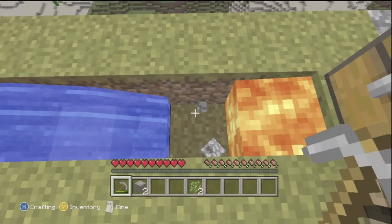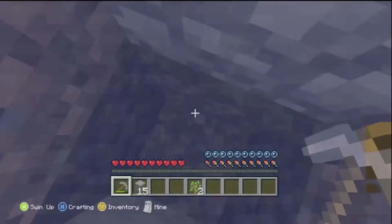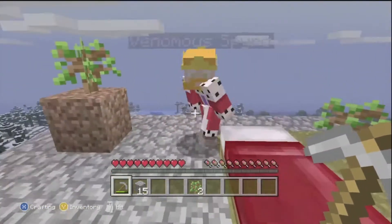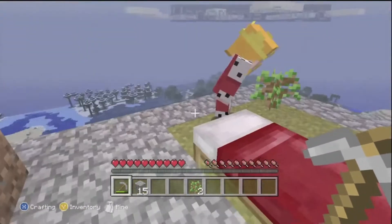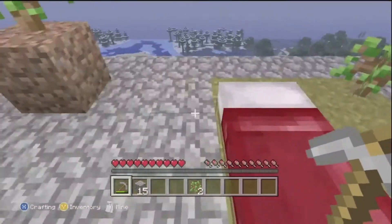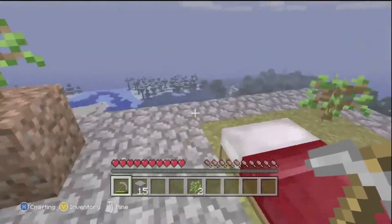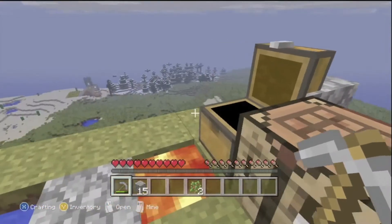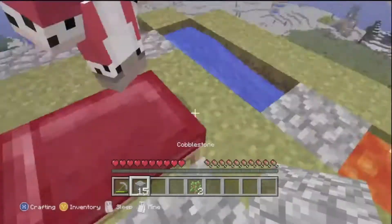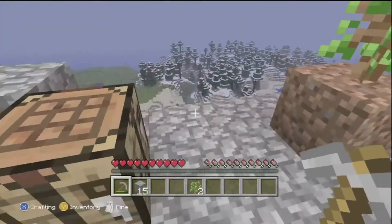I think we'll stop here in a second. I've got another 15 cobblestone, and I put down another tree — that should grow. We could make another cobblestone generator, but I don't really think there's much point in another one right now, considering there are other things we could be doing.